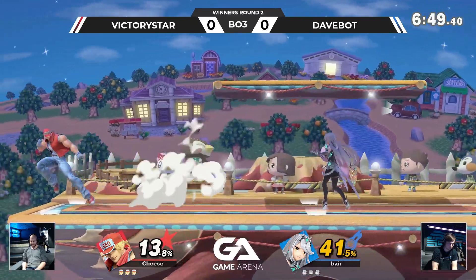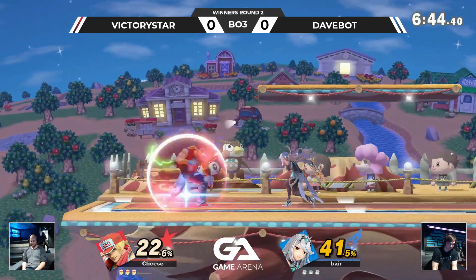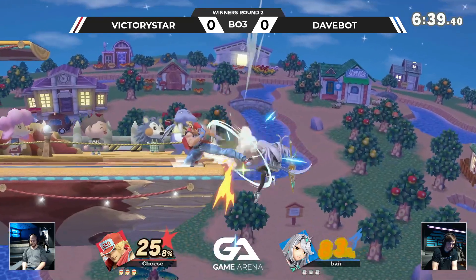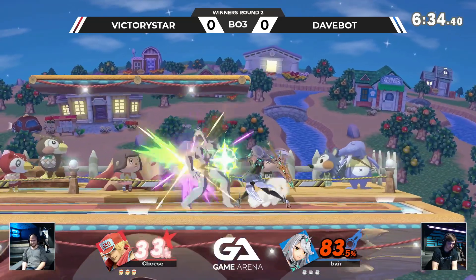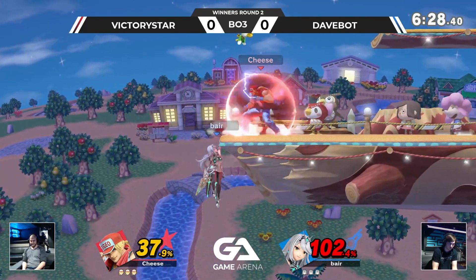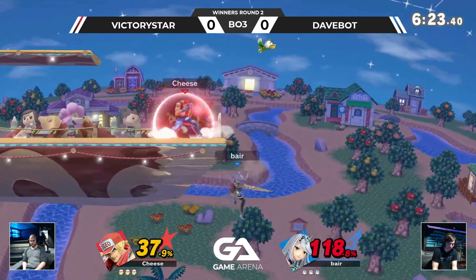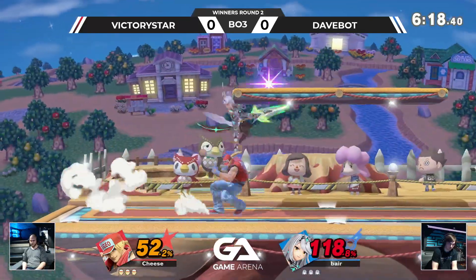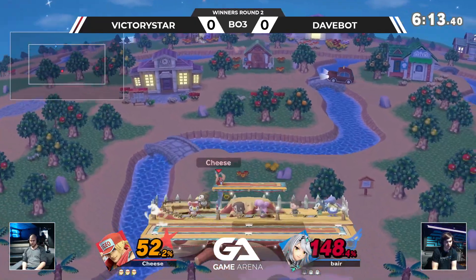Terry cannot approach that shield. Up-B out of shield is gonna be enough. We got one tried-and-true combo: down-tilt confirm — and he almost killed him! That was a mis-input. A fine punish: jab one-two, that'll be enough, but we're at 100. We have to figure out how to get the stock before Terry kills us, and how to kill Terry before Go is even a thing. Up-B from the ledge getting him out of a bad situation — run back in, up-B, just barely enough.